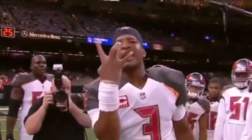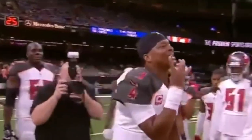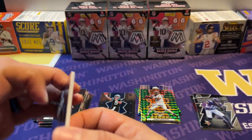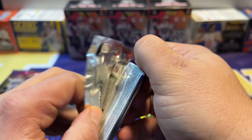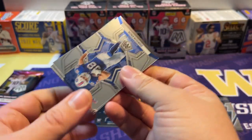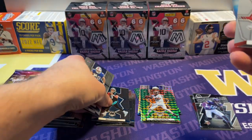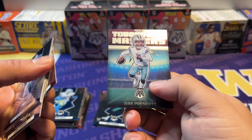Let's go, that's a W! Famous Jameis! Next pack: Dawson Knox, Jonathan Greenard, Kirk Cousins, another Matt Corral — okay, a couple bucks right there maybe — Antoine Winfield Jr., and a Touchdown Masters of Dak Prescott.